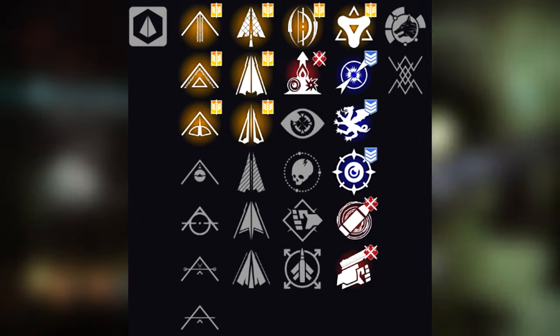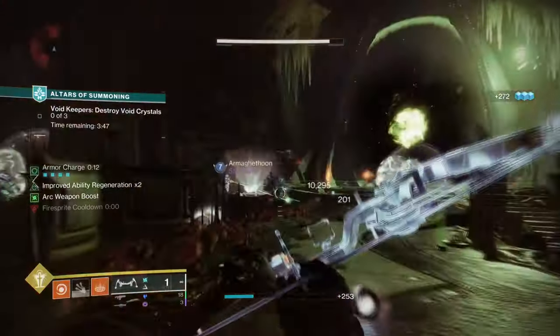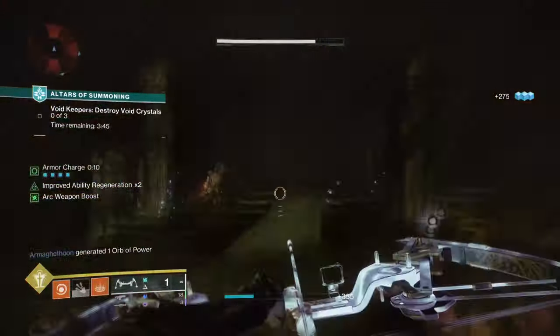Outside of the common perks you would see on most bows — such as No Distractions, Pugilist, Dragonfly, and Swashbuckler — we do have some popular traits that everyone tends to use.